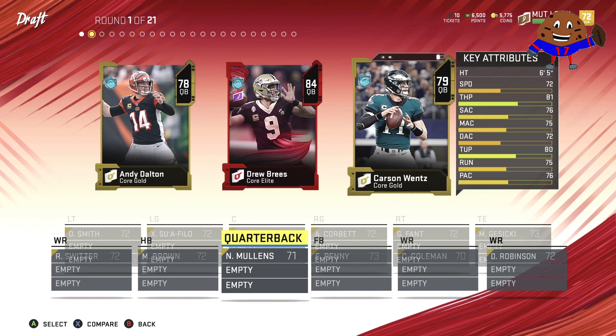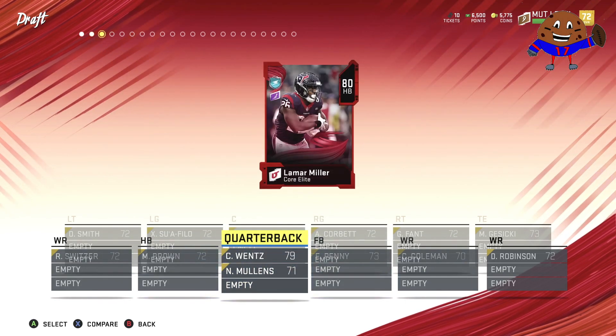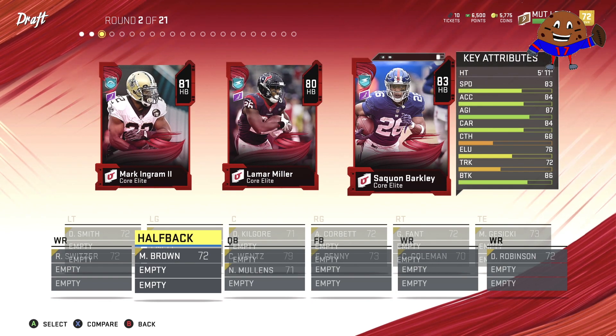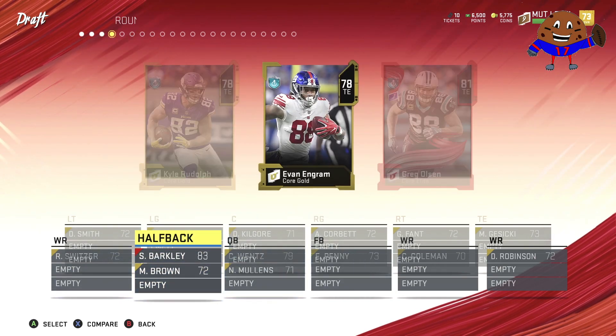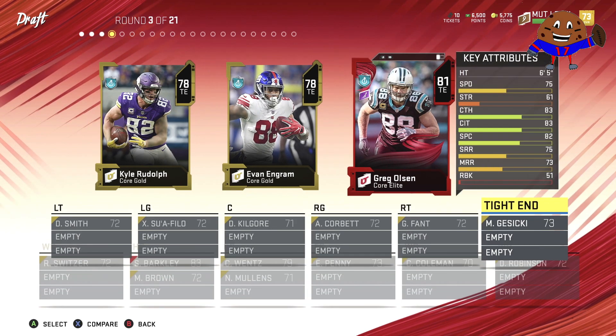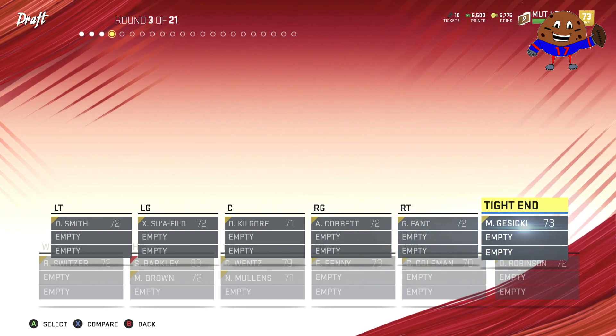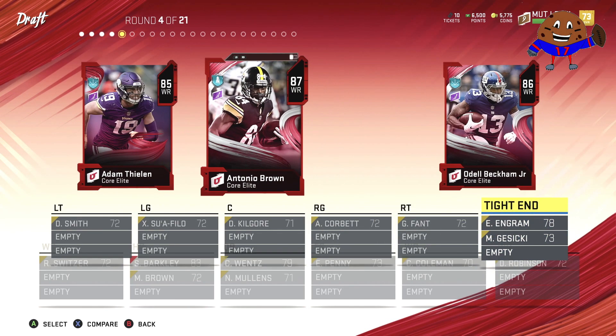We will be showing all 21 rounds of the draft before we hop into the game. Yes, I said 21. It looks like they've added an extra round to Draft Champions this year. I can only assume that final round is the legend round, but there were no legends in Ultimate Team and the Draft Champions mode when we were capturing this content a couple of weeks ago, so you guys won't be seeing any of those legends.